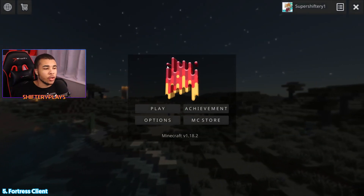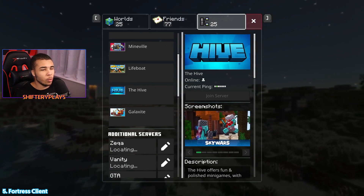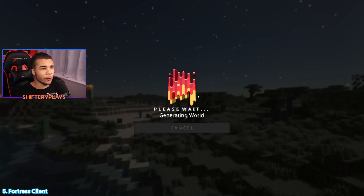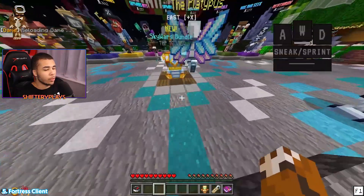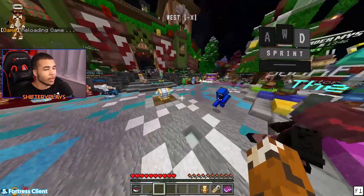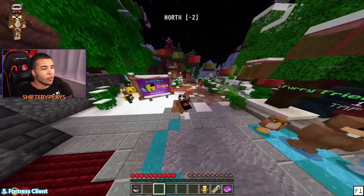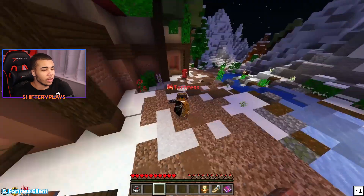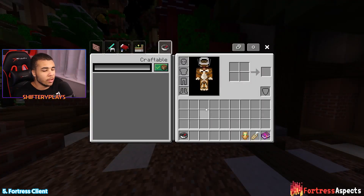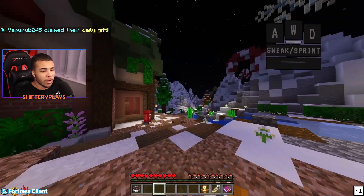Coming in at number 5, we do have Fortress Client. This is actually by far one of my favorite clients out of the list. I'm going to showcase how the UI completely changes, and I do want to showcase some other features that they added. You're going to see a constant theme — there's going to be a ton more features than just changing the UI. When you get in here, we can see that this player has a halo, wings, and a cape. A little bit overkill in my personal opinion. Let's take a look at the inventory — nothing really has changed there. Overall, this is by far one of my favorite clients. It also has the keystrokes feature as well.